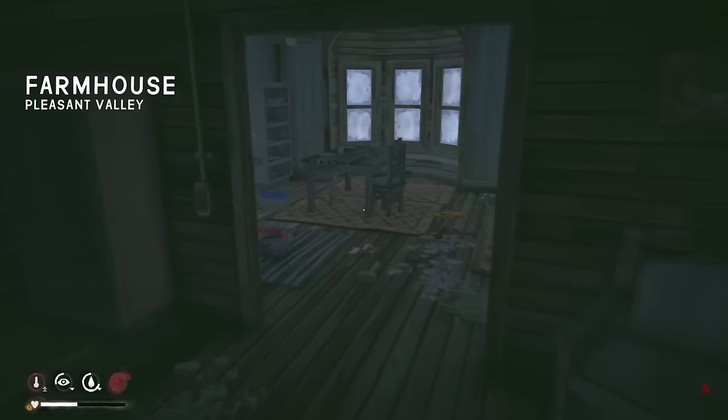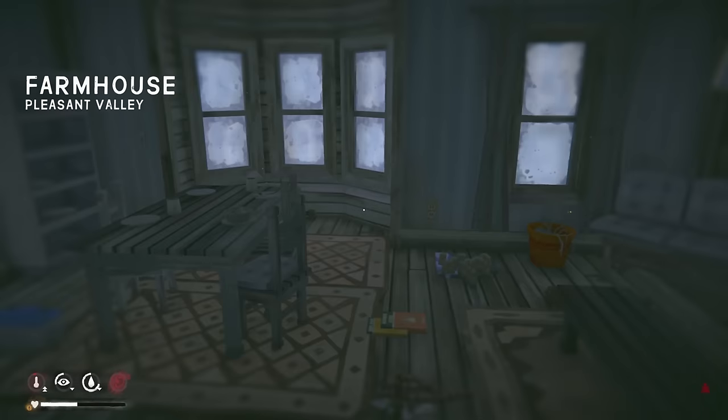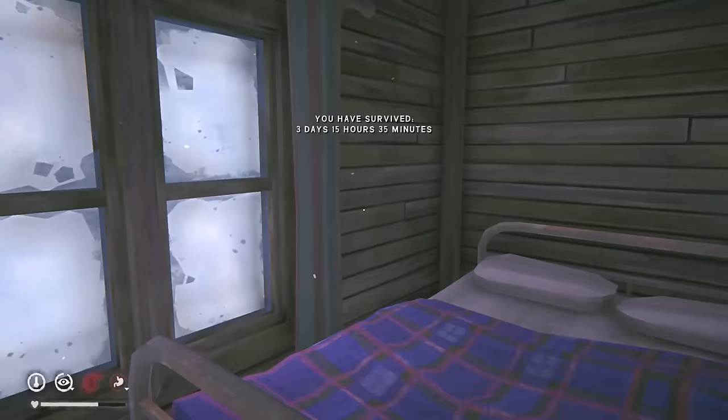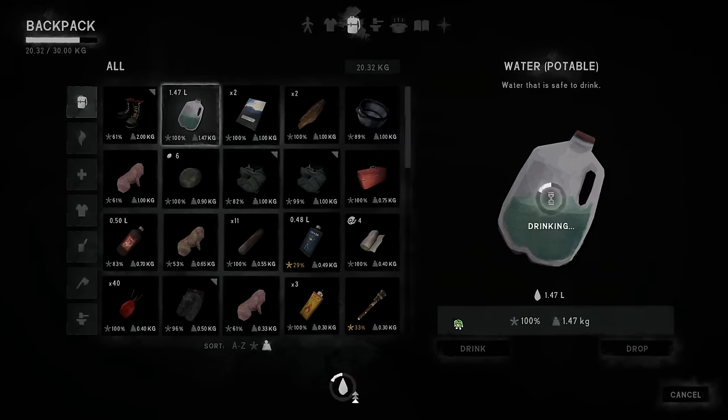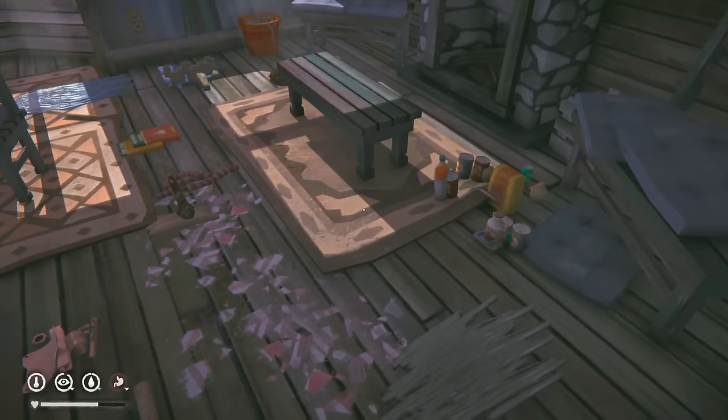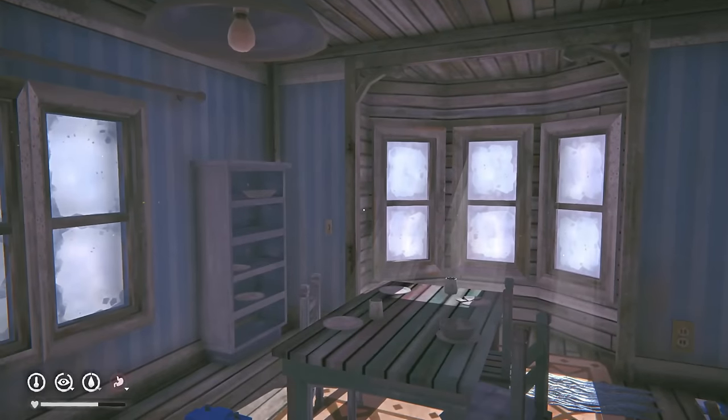Heading inside to drop off materials and work on ourselves for a bit. This is gonna be home base for at least a few days while I get my condition up to max and get even more supplies. On our third day survived — drinking some water, leaving rabbit meat outside to cure. Condition is looking pretty good. I won't be able to stay here forever but probably about one week.